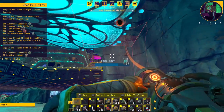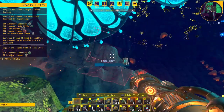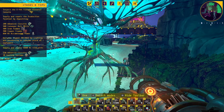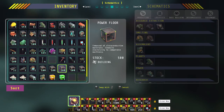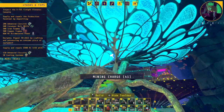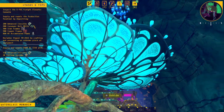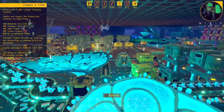I tried everything to get rid of this plant and it just won't go. There's one thing I haven't tried — landing charges. When all else fails, blow it up. That did not work either. I'm stuck with it. I might have to move the staircase or take the conveyor up a different way.